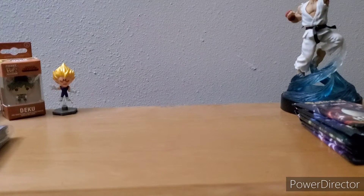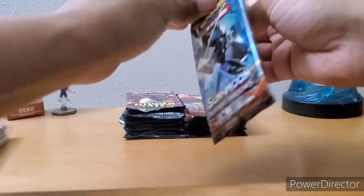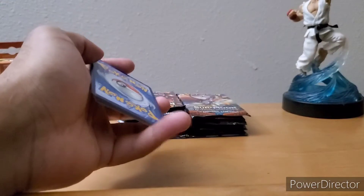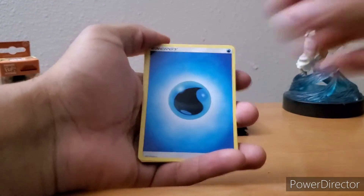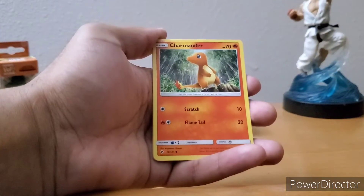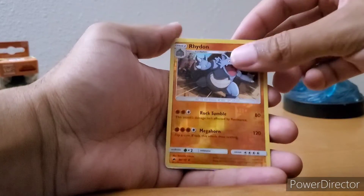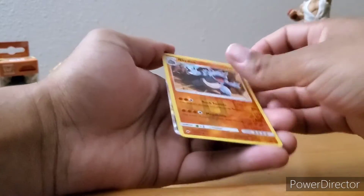Now we'll start with Burning Shadows. Obviously looking for that Charizard. First pack: Rotom, Field Blower, Electabuzz, Meowth, Grimmsnarl, Charmander, Sneasel, Grimer, Rhydon — and Charizard GX! Nice card, okay, I'll take it. That's a great way to start off. Not the Charizard I was looking for, but it'll work.